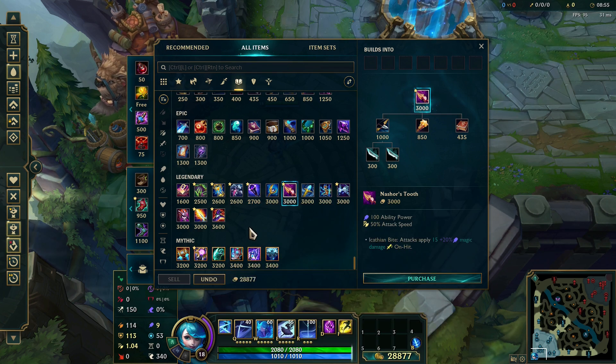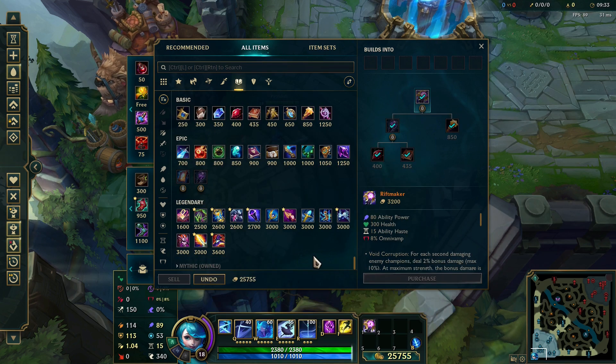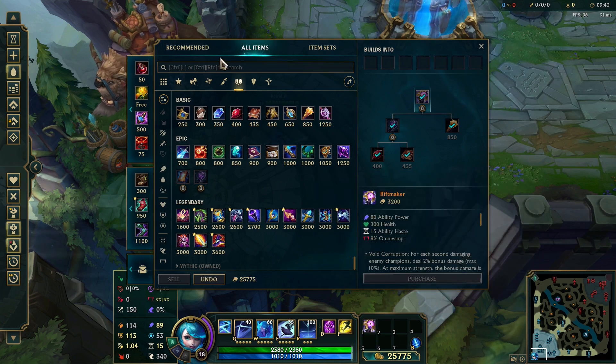Now for the more important item — your Mythic item. I go for Riftmaker. Riftmaker has Omnivamp and grants it for every item you get, and since Gwen really relies on her healing, Omnivamp works great for her. Also, Riftmaker grants you health and ability power, which is what you are going to be building. You don't really need that much ability haste, though you will build some items which grant a nice amount of it. You're mostly going for that Omnivamp and ability power.